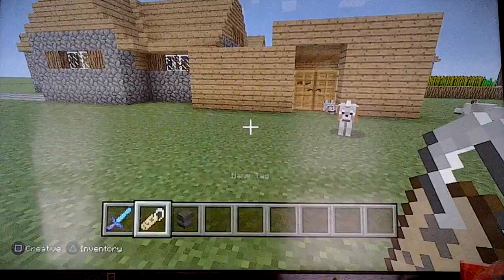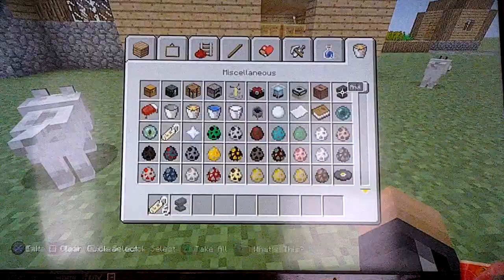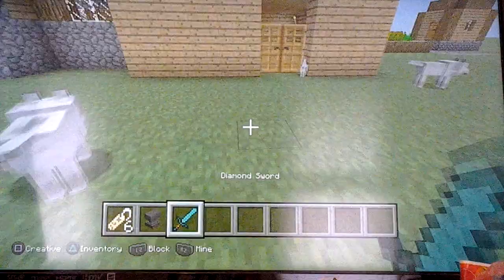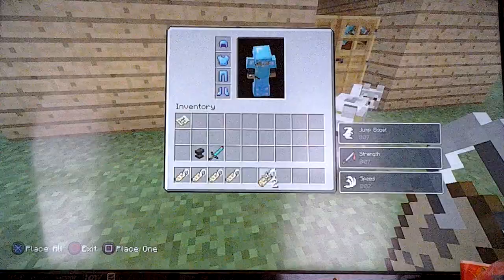We need more than that — we need six actually, so one, two, three, four, five, six. I lost my sword; I accidentally pressed the wrong button and now my enchanted sword is gone. All you need is an anvil and you need name tags.